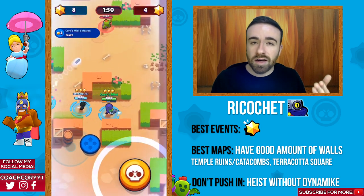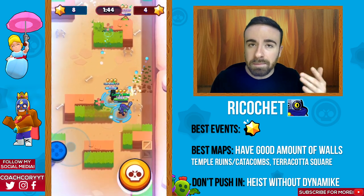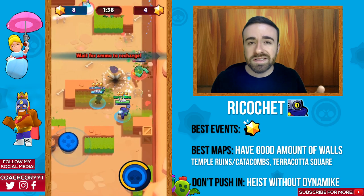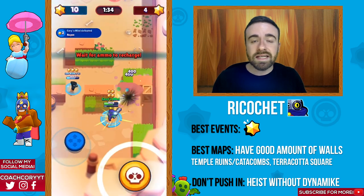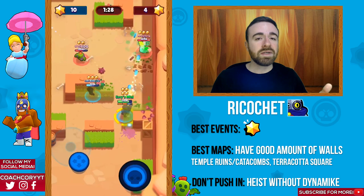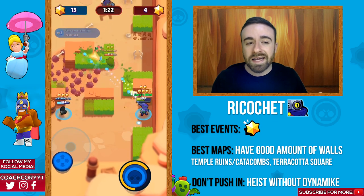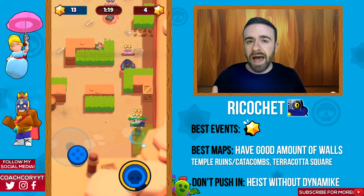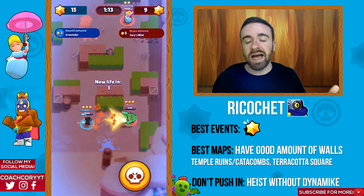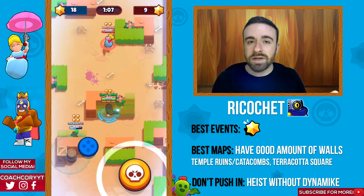Now Ricochet — like Colt, he's good to decent on a lot of different events, but his best event is going to be Bounty. He's most consistent there across the most maps. He's gonna be good on any map with a decent amount of walls so he can take advantage of his ability to bounce shots — make sure to learn those bounce shots. Maps like Temple Ruins, Temple Catacombs, Terracotta Square, and Hard Rock Mine are good examples. If you're playing heist with Ricochet, definitely make sure you have a Dynamike.